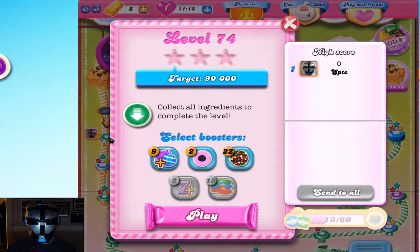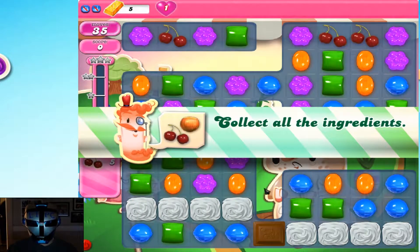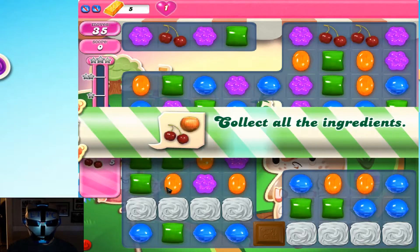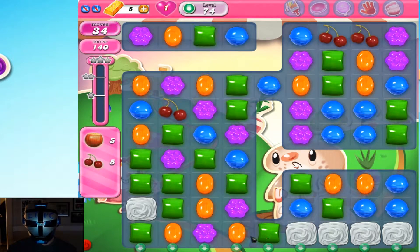Hey everybody, ETPC here taking on level 74 of Candy Crush Saga. On this level we're gonna try to collect all the ingredients. This is actually a very hard level. I need five of each and we're gonna take out the chocolate right off the bat.